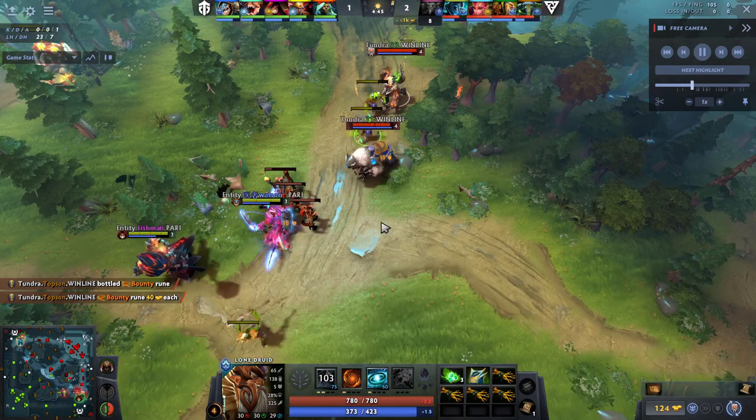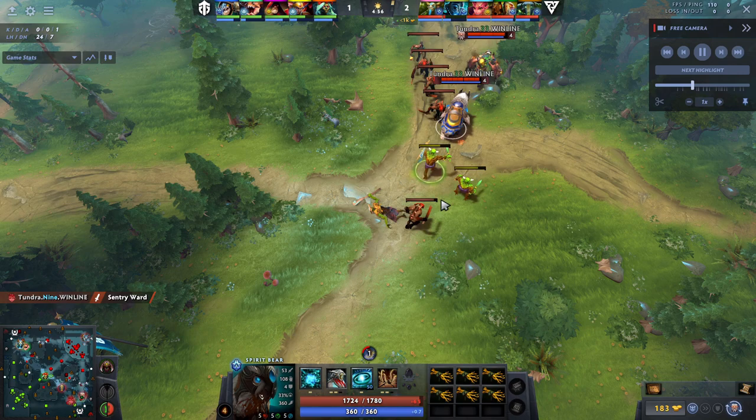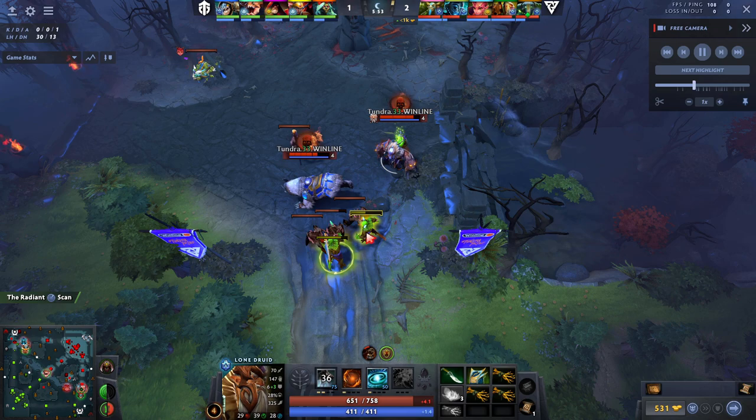At this stage you really don't do very much because you're still waiting for your Diffusal to finish — you're not actually that strong yet. So you're mostly just trying to go for last hits and denies, playing the lane calmly until you hit your timing. He keeps his stat items on the hero for now, because the hero actually attacks faster at this stage than the bear. But once you finish the Diffusal, you're going to have it on the bear.